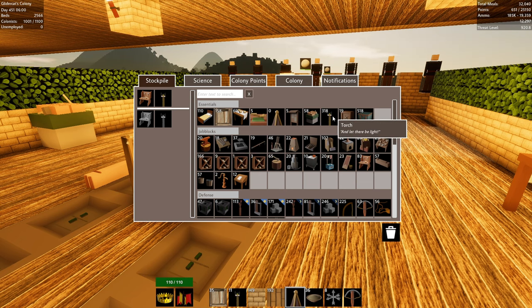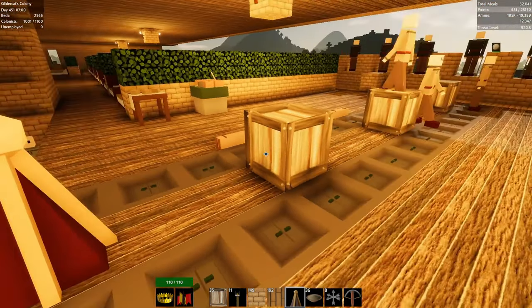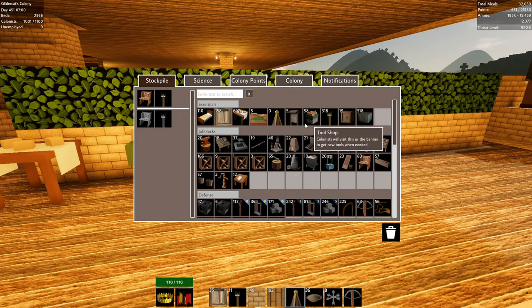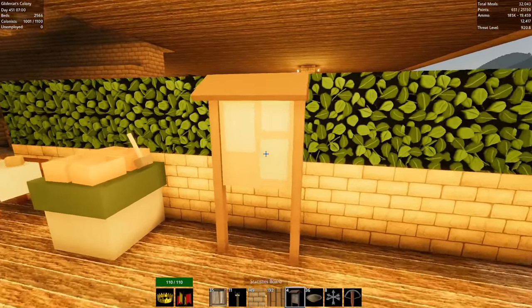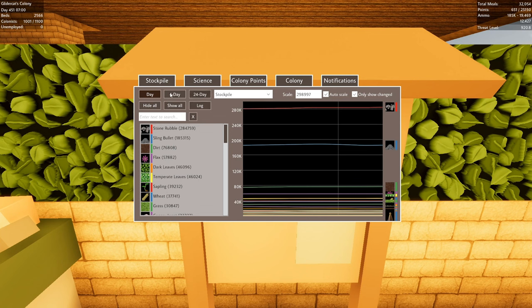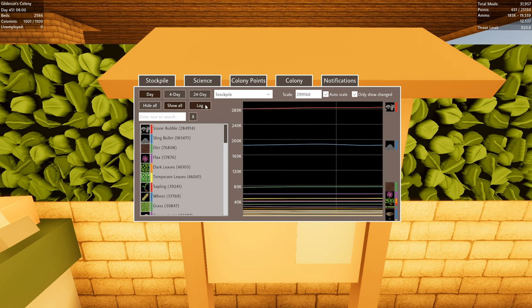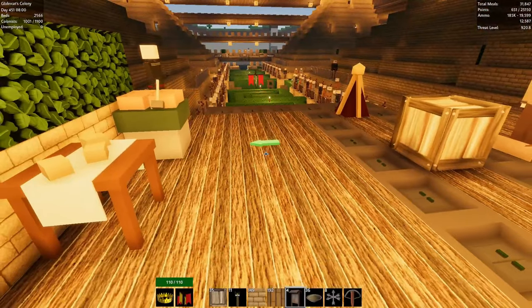How do we increase the sacred points? Let's see — there's a statistics board we haven't done yet. Let's place that somewhere. It's showing a lot of our stats — what we're producing. Yeah, that's more data than I'm interested in, but we have it. Four days, one day, hide all, show all, log — interesting. I'm not huge into statistics in games myself.